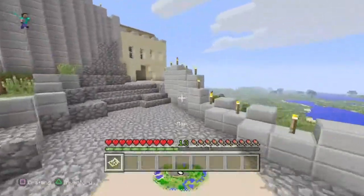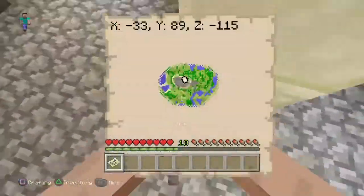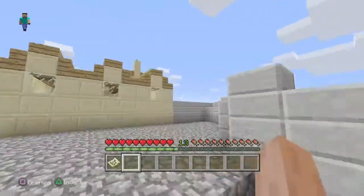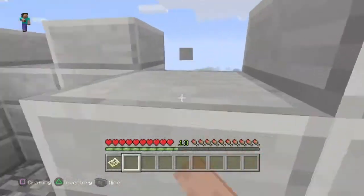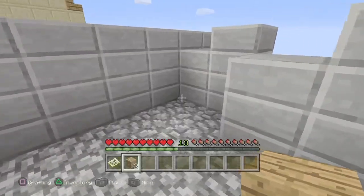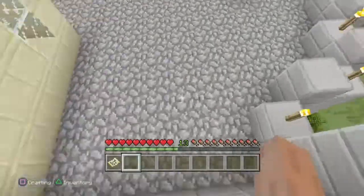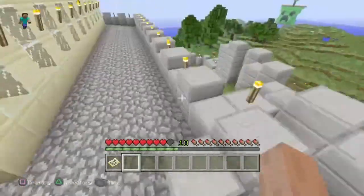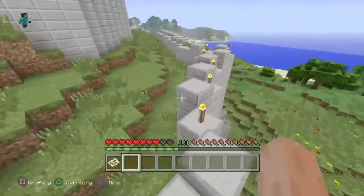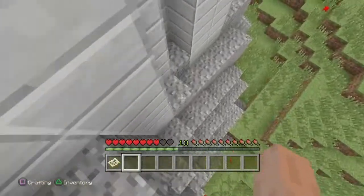If you're wondering why I'm not exploring in creative mode, it's because being in survival makes me feel more nostalgic, and it probably does for you guys too. If you see invisible blocks, that's because this is an old version and it's quite laggy. There are naturally generated pumpkins here, and I'm pretty sure this gravel was 100% hand placed.